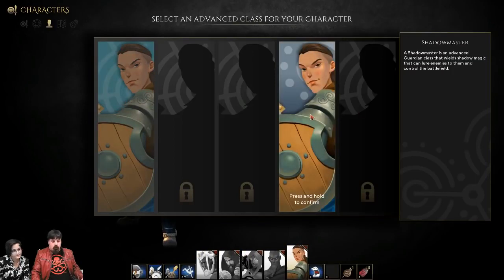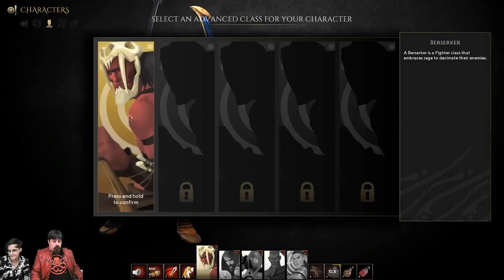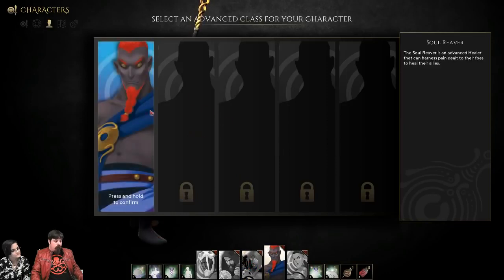For the Guardian, we have the Vanguard and the Shadow Master. The Vanguard is a typical physical tank, and the Shadow Master is more magical with some spells. For the Warrior, we only have the Berserk — it's a full DPS character. The Fire Druid for the Sorcerer uses fire with spells. The Commander for the Ranger is one of the most different ones because you change your pet for a Mourian Warrior. The Soul Reaver for the Healer can harm enemies to heal allies.